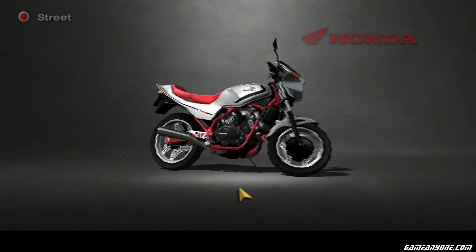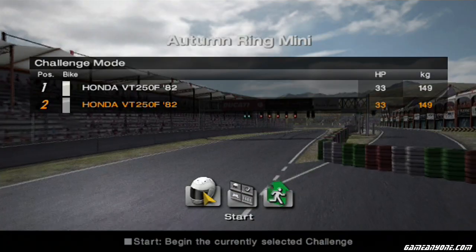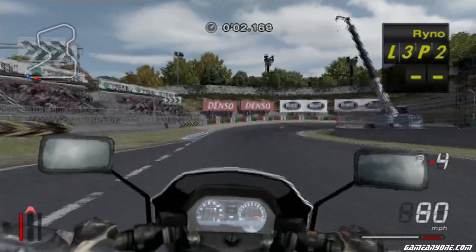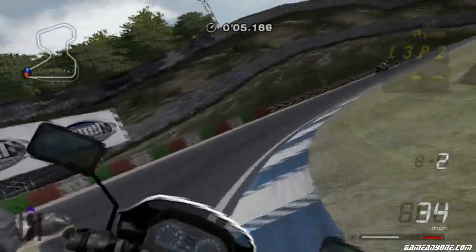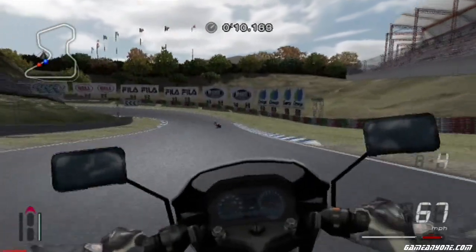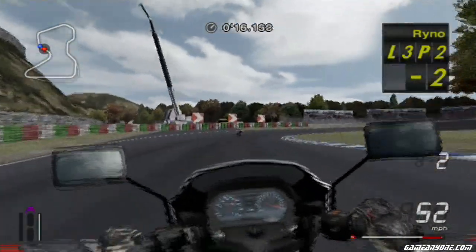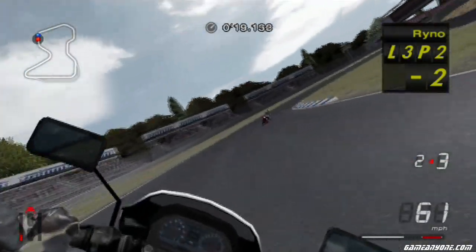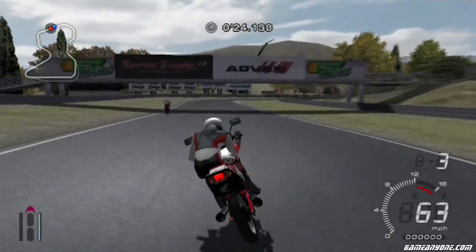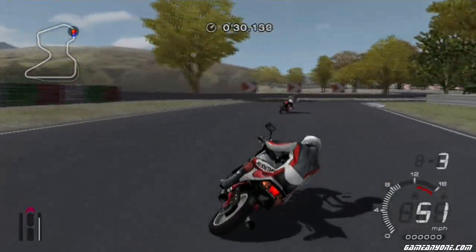Next, VT250F. Let's do silver, and Autumn Ring Mini again. I have to beat a VT250F to win — I must beat myself, or something like that. The onboard view even has proper hand movements for throttle and stuff. It's really cute. Overall, despite the low res, it looks pretty damn good.